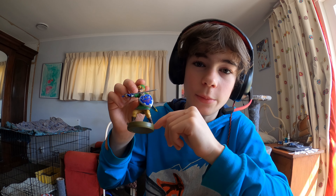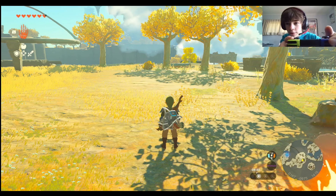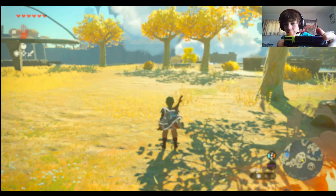This right here is an amiibo. I'm going to show you how to use it. You press the left trigger button — this one right here — and you take it over to the amiibo one, and you let go.